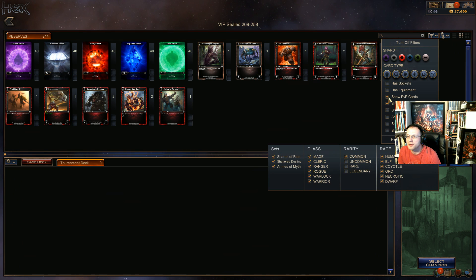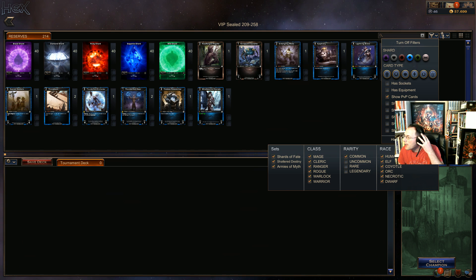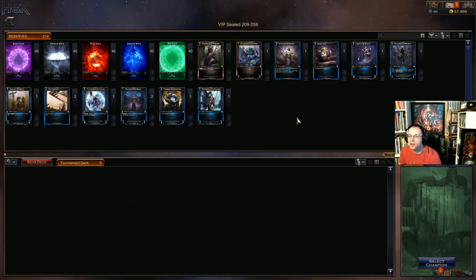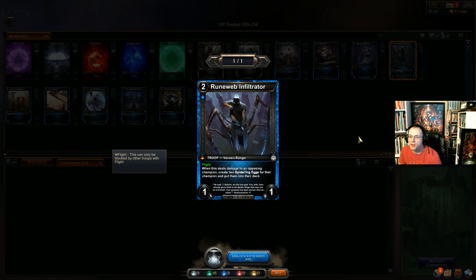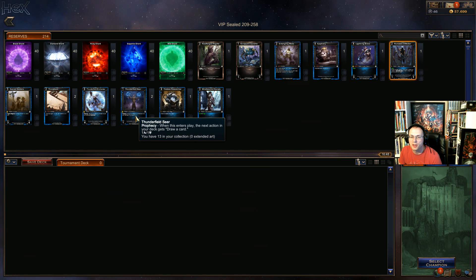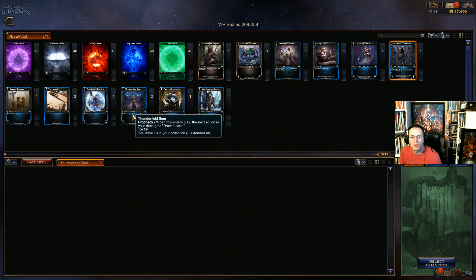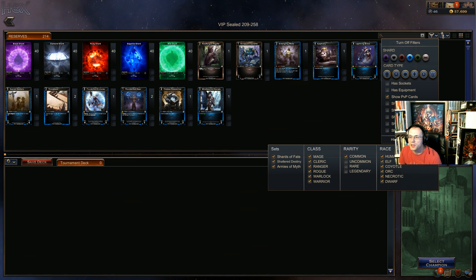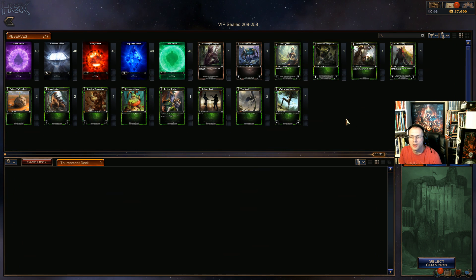It's not looking too crazy bad. Let's look at sapphire — it's not bad. We've got the turn-two Runeweb Infiltrator, Bornalkali's not bad, I like this guy but he probably doesn't do enough in this format. Thunderfield Seer probably doesn't do enough either. Still looking like ruby-diamond is the way to go.